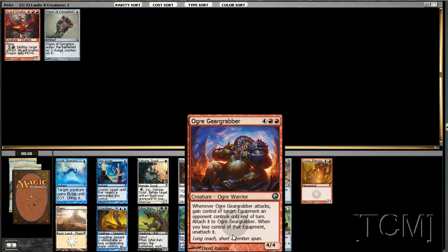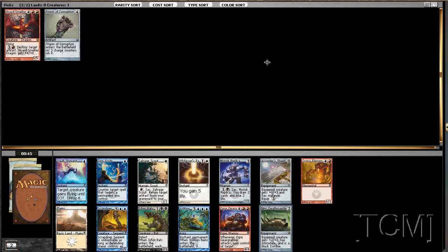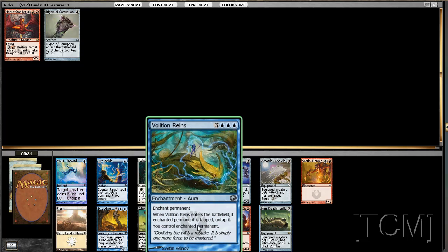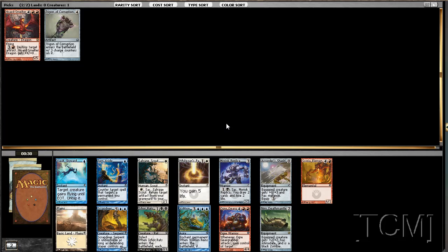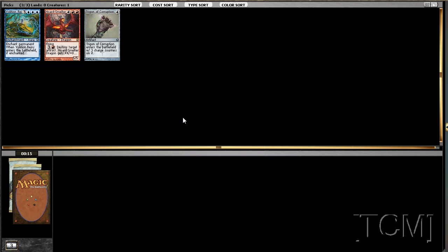Oh hello, rare! That's not the rare — this is the rare. He's pretty good. Let's see what else we got in the pack. We got Volition Reins, which is pretty sweet. This is actually not that tough. I looked at the rare immediately and thought yeah that's pretty good, but then I didn't even see the Volition Reins at first. I think that's good enough to go into blue for, and I can always steal that card.